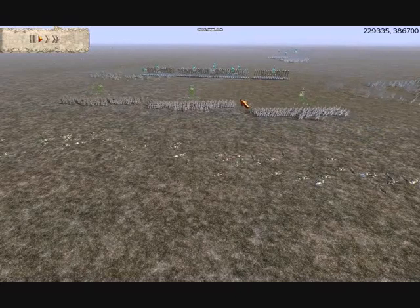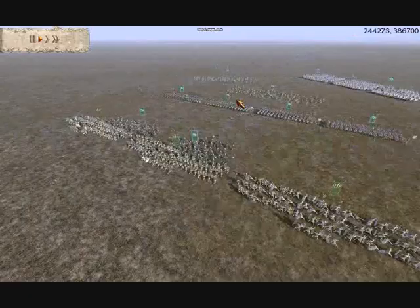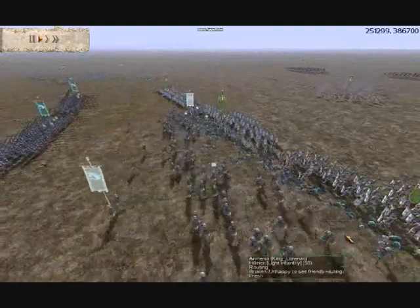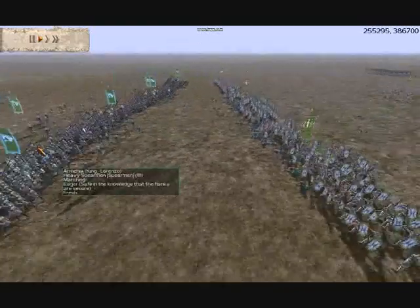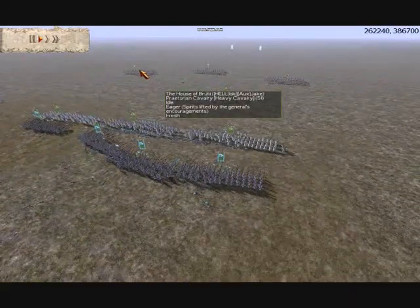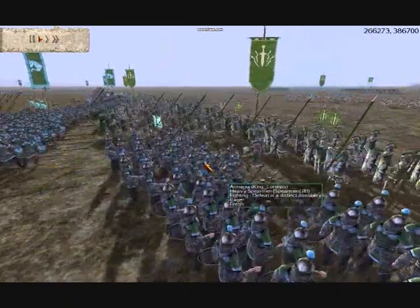My cataphracts start coming back and he starts moving his urban cohorts forward, which is a bit worrying. I do not want him to release those pila, so I charge the hillmen into their front. They absorb quite a lot of the pila and stop them firing, which gives my heavy spearmen time to get in without taking too much damage — almost a screening in a sacrificial way.